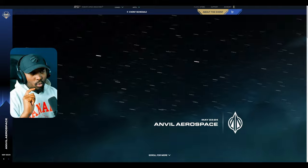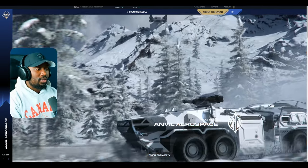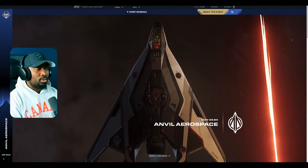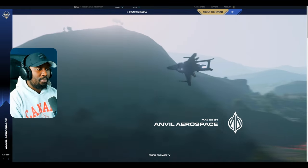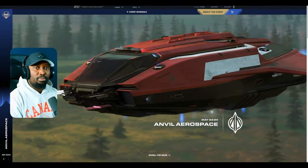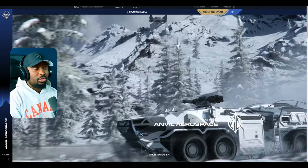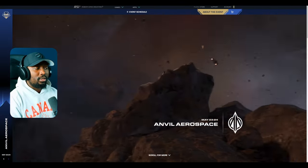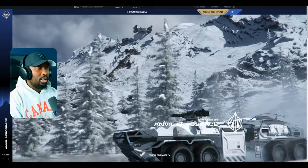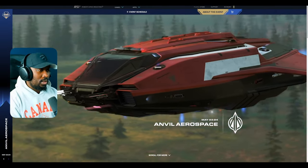Next question: any update on non-lethal damage like EMP and distortion? They say they still want non-lethal options and there will be ways to counter these damage types. They also want to improve the soft death mechanic to tie it to power plant health. It seems CIG is heading in a direction where actually blowing up a ship will be rare — critical damage will mostly disable it, with explosions dependent on full power plant destruction.